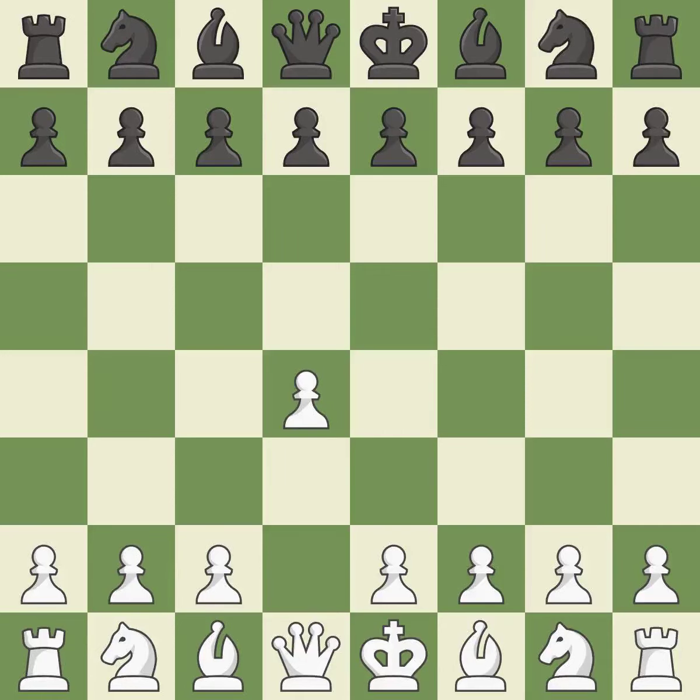Opening with the Queen's Pawn. The move D5 establishes control over the E4 square, frees up the light-squared bishop, and builds a presence in the center. A wing pawn is available in the Queen's Gambit to attack the center and divert Black's attention away from the E4 square.